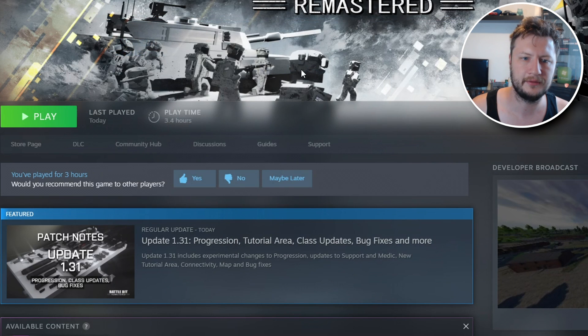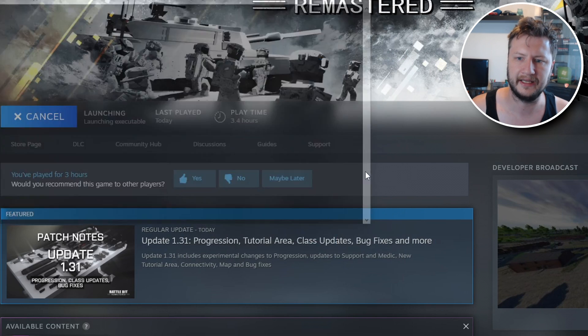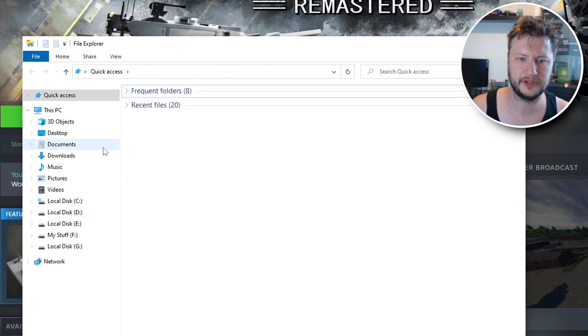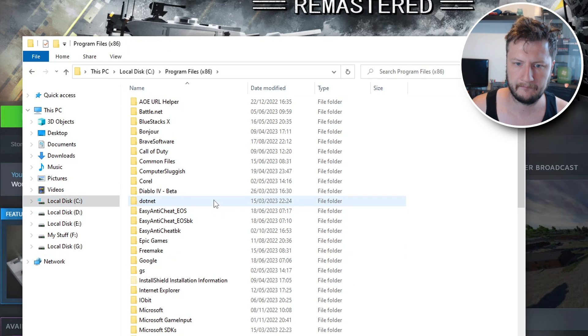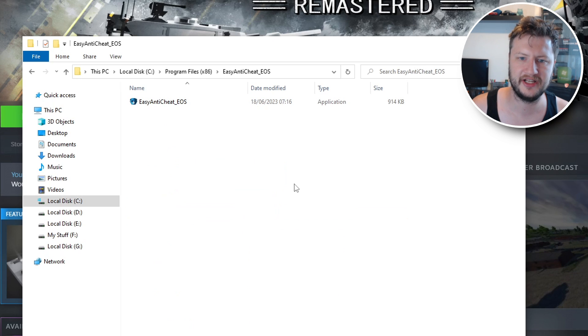Once that's done, close the dialog. Then click Play, and you'll be prompted to Install and Repair Easy Anti-Cheat — click Play. This will repair those folders and replace the ones we just renamed. If we open File Explorer, you can see that it has recreated the folder in C:\Program Files and replaced Easy Anti-Cheat.